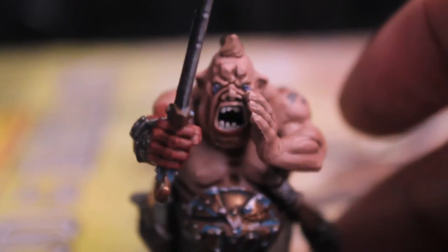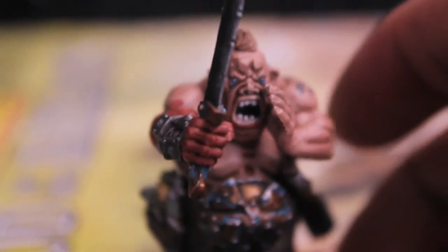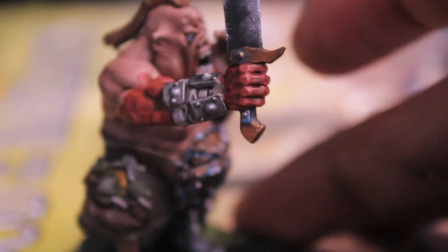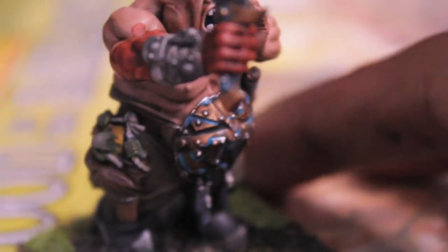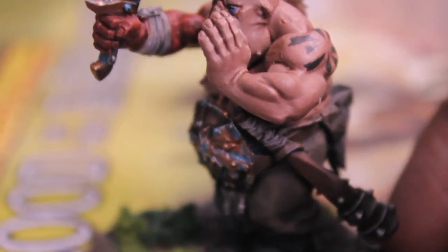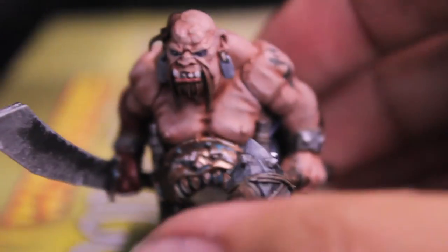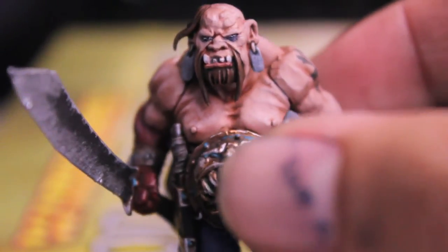Here's my bellower — oh look at that mold line, I gotta clean that up. I didn't really see that when I was painting him but that's a pretty bad mold line. The verdigris effect — I love how the blue-green kind of pops against the very drab and dull color of the metals. Really cool, really like that effect. He's got an angry bulldog-ish look to him.